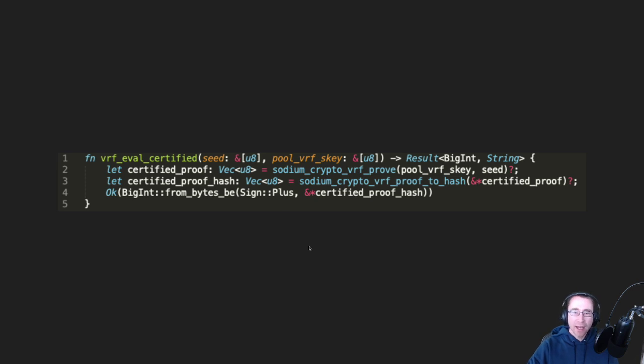Here's how that works in the code. We take our pool VRF private key and create a proof of that. Then we convert that proof to a hash — this uses the Libsodium module that you may see when you build your node software. Then we convert that into a big integer that we can use for doing math on it.